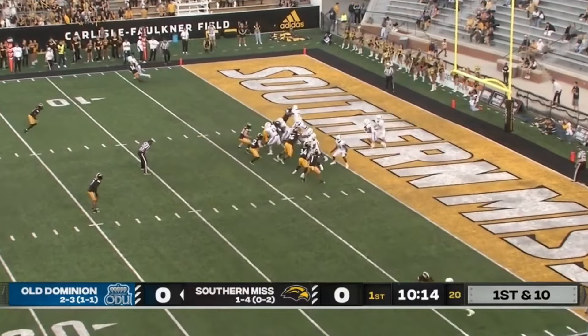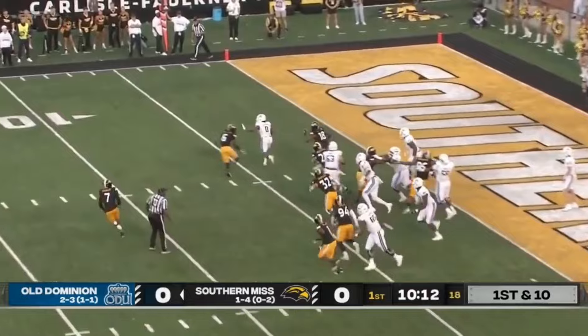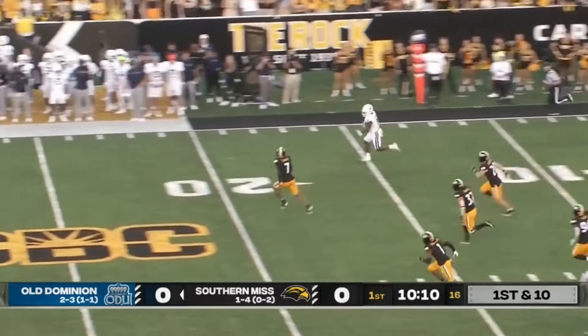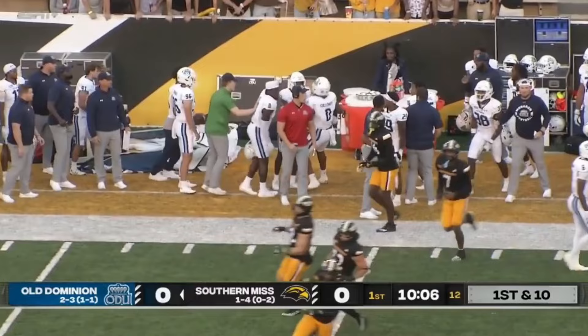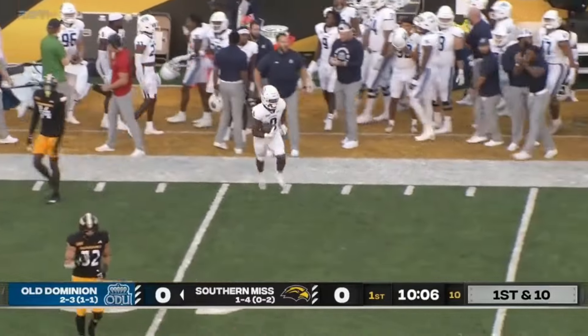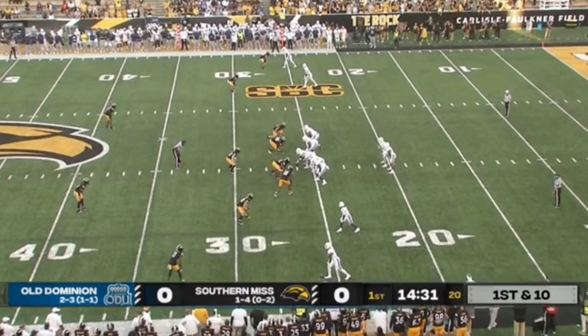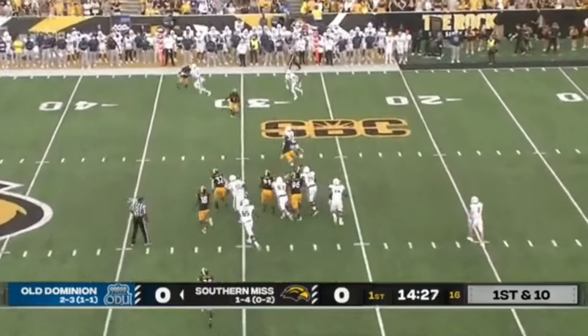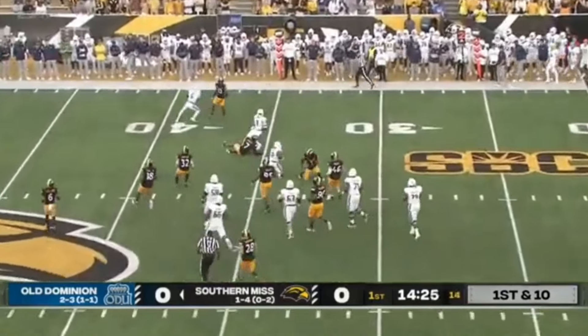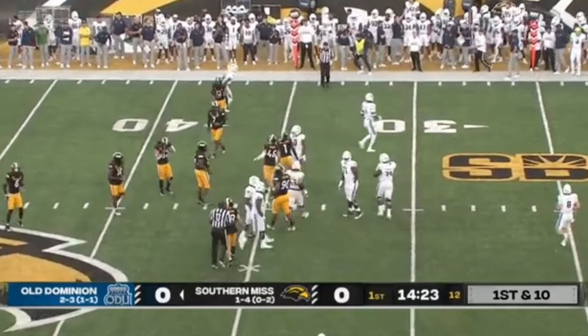Gets another shot at him. Shields deep in his end zone, a give to Kadarius Callaway. Jay Stanley going to have to bump him out of bounds. Kadarius Callaway's first carry — you see him get outside to 30, and he is chopped down.